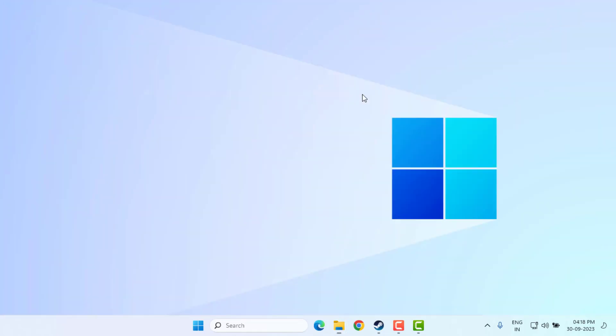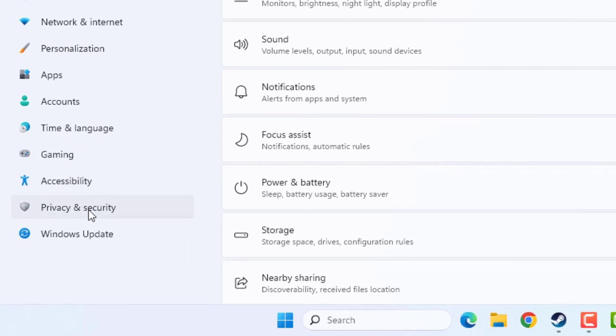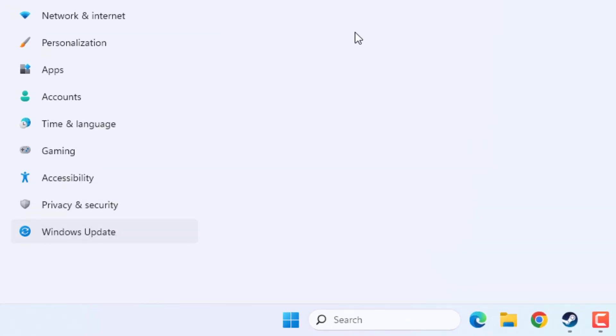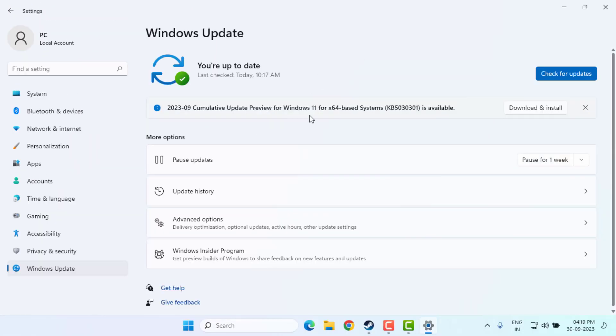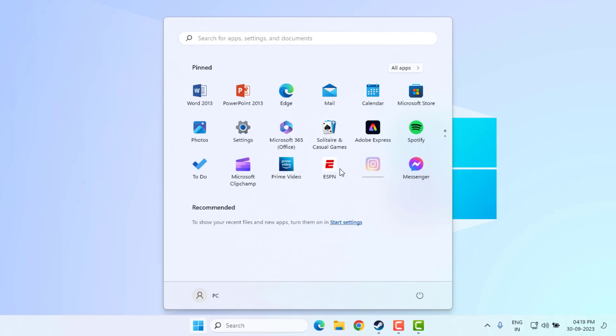Method number six: open Windows 11 Settings, click on the Start menu, and click on Settings. Click on Windows Update and make sure Windows is up to date. If a Windows update is pending on your PC, please download and install it, then close Settings.